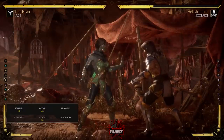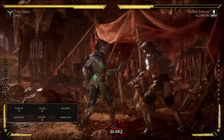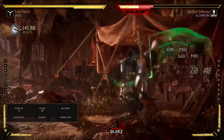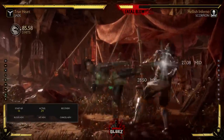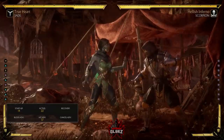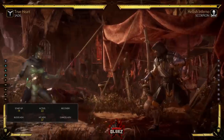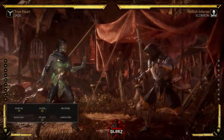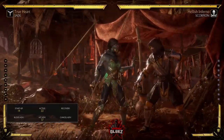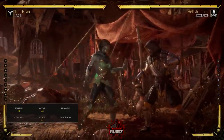It's a very tight window — not the easiest combo by any means, rather difficult. Let me show you what it looks like. I dropped it there. That's what it looks like right there. Again, it's very difficult to land — I'm still not 100% on it, probably around 70%. But I think it's something we're going to have to utilize with Jade to excel with her. You're going to have to be able to do that meterlessly in the corner and get that damage.